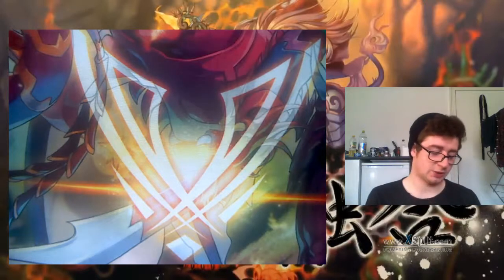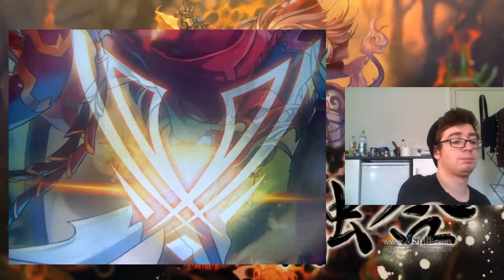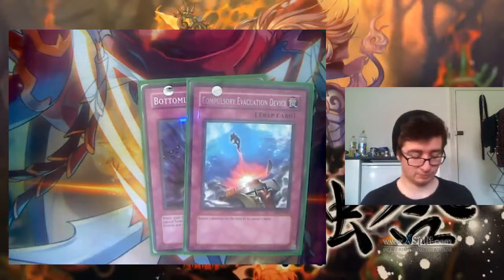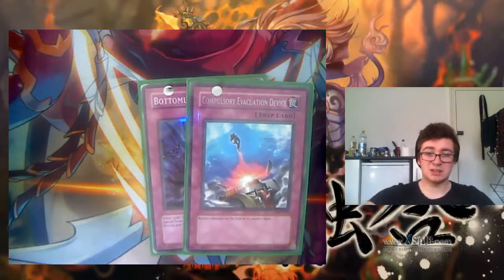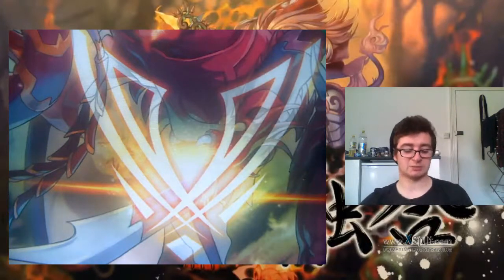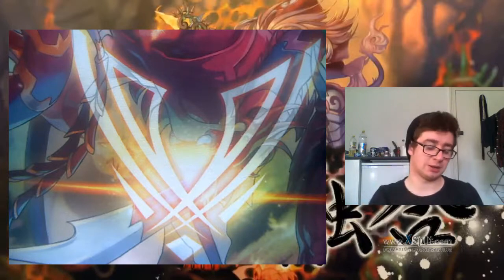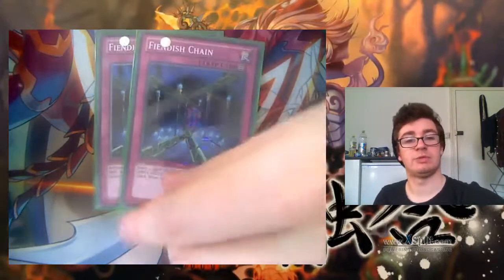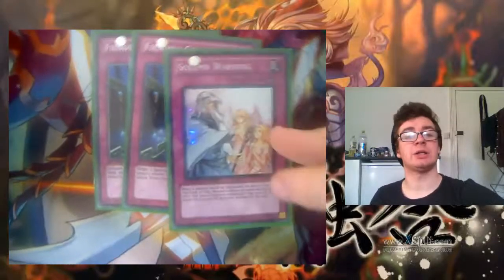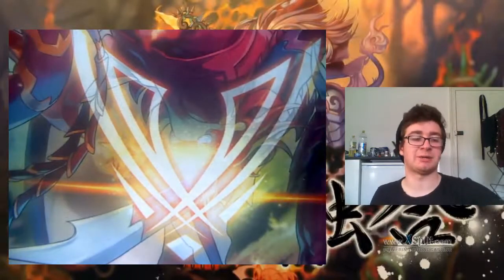Next up — these are two cards which would stay in this deck anyway: Bottomless and Compulse, very standard staple cards. But these next cards are ones I want to swap for Vanities and a Macrocosmos: Fiendish Chain and Solemn Warning — these should be Vanities. You want to have three Vanities, but they're control cards so run them anyway.